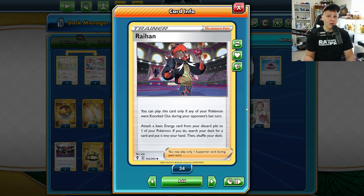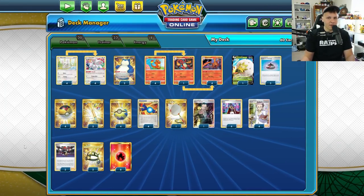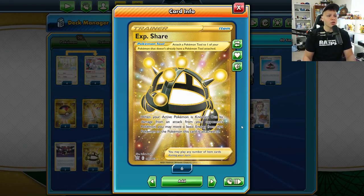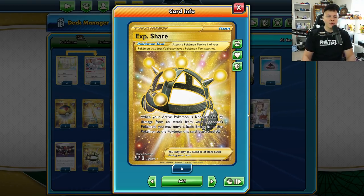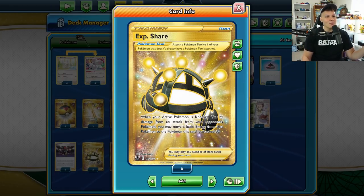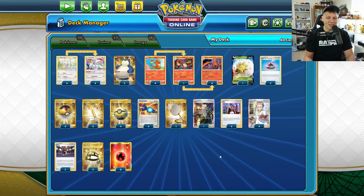Raihan almost feels a little better than Welder sometimes, because it can help us find the Rare Candy or the Charizard to get the CandyZard online, as well as accelerating energy. Exp Share is also huge in this deck — it keeps the deck flowing turn to turn. If they knock out our active Charizard, an energy goes to our benched Charmander or Charmeleon, setting us up to attack the following turn. I've always really enjoyed this deck, and with ADP gone I feel like there's a lot of potential.